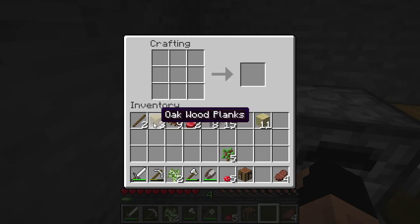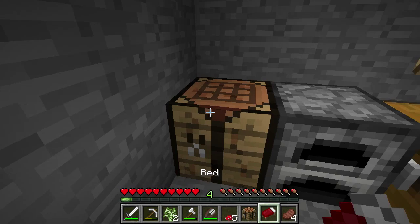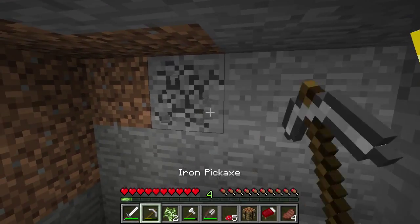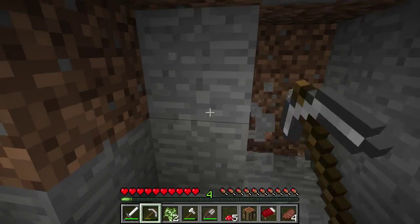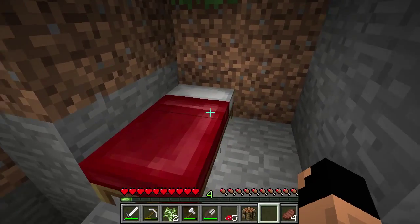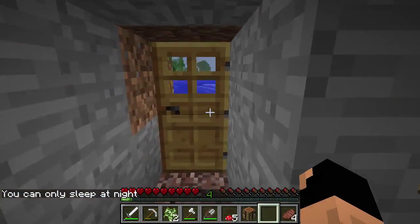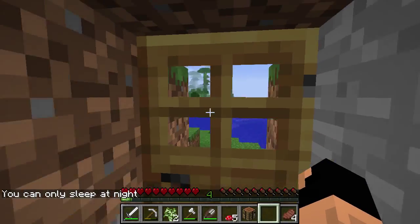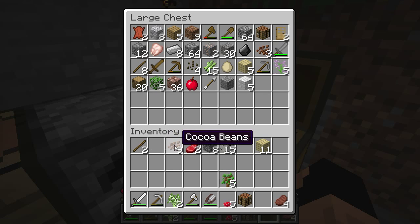Let's go ahead and make a bed. A bed is simply just three pieces of any kind of wood and then wool on top, and that will make your bed. You can make as many beds as you want but only one will count as your spawn point at a time. We'll clear out a little area here for our bed. We right-click it and it says you can only sleep at night.